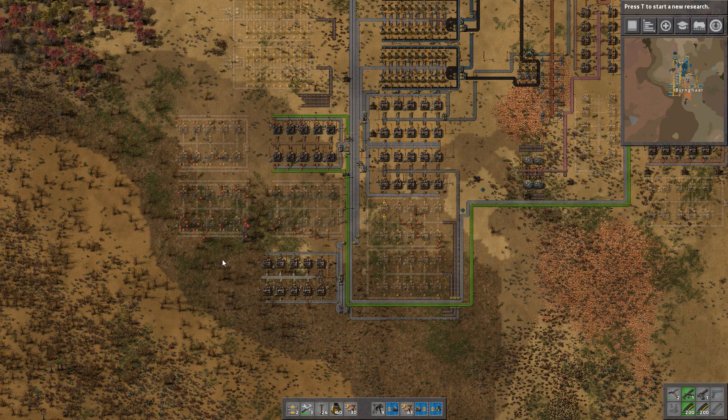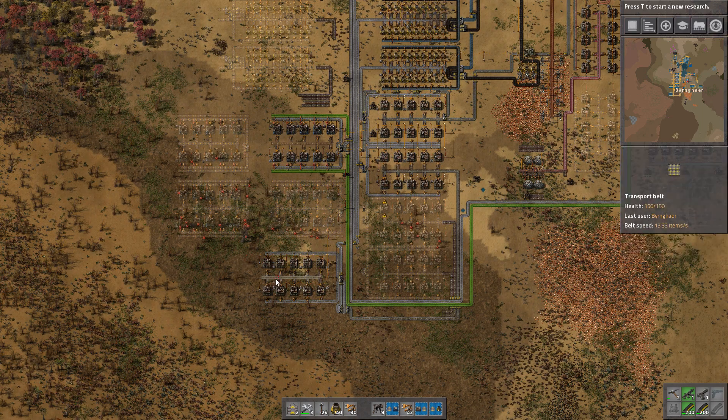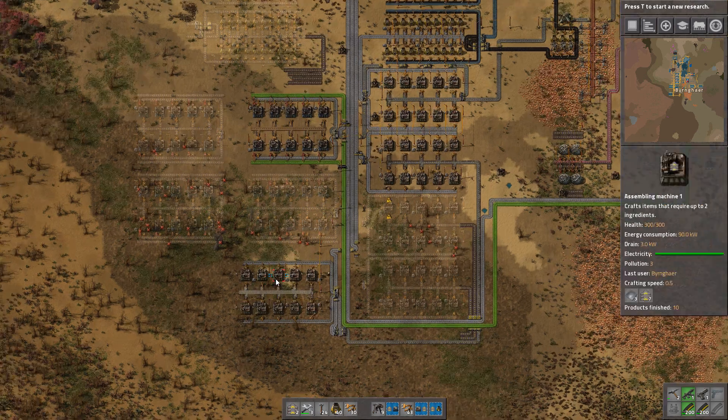Hello everyone, my name is Sick and welcome back to Factorio. This is the fifth episode of the fourth season, and since last episode I've hooked up all of the stuff that we need to start making green science.